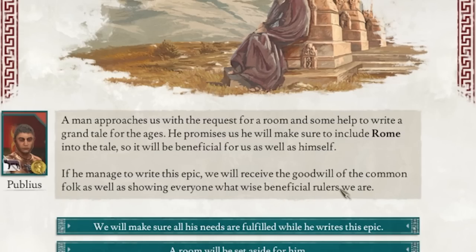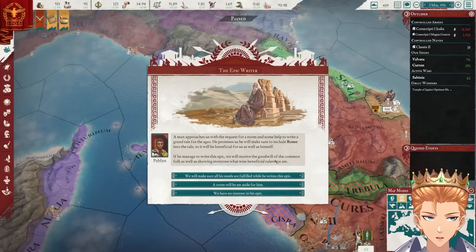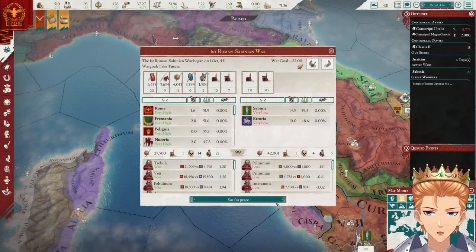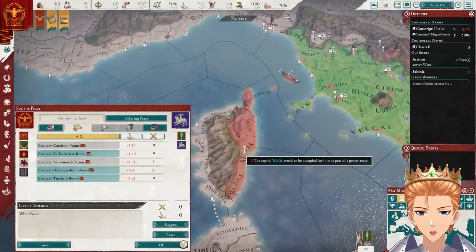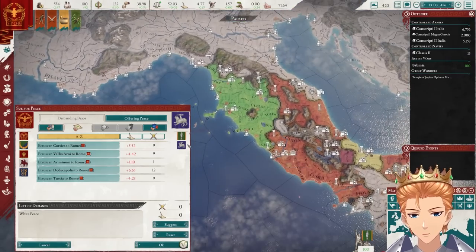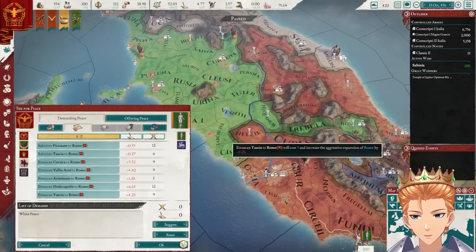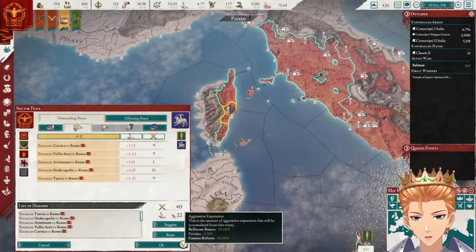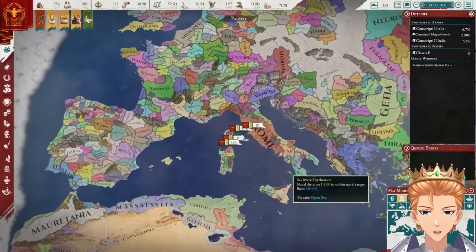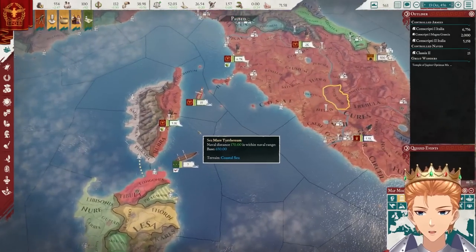A man approaches us with a request for a room and some help to write a grand tale for the ages. He promises he will make sure to include Rome into the tale. We're kind of like the main protagonist. And if we're done with the capital over there, we should be pretty much done with the Etruscans. Although you do have stuff over here — it'd be a shame to leave that. Yoink! We can take all of Etruria and nobody cares. We've defeated half our enemies — that wasn't so bad.